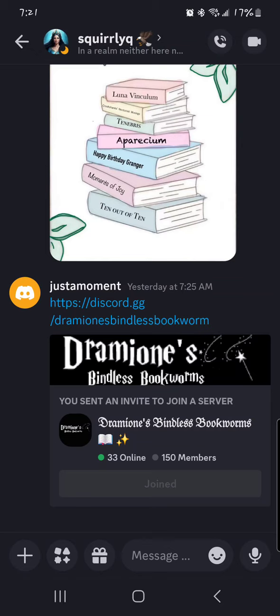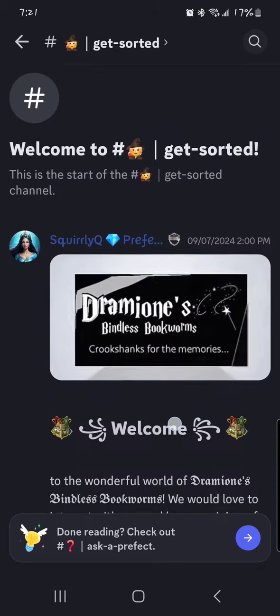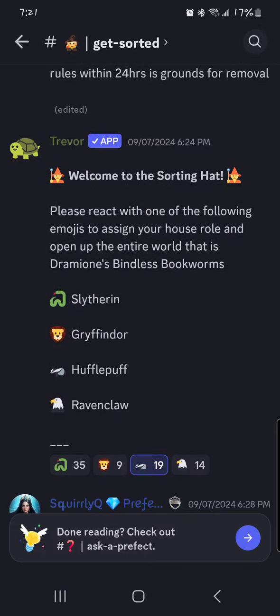To start off, everyone should have gotten a link that looks very much like this link at the bottom here. I've already clicked it, but it should be a big green button. We'll just go ahead and click it to join. The first room we're going to see is the Get Sorted room. You'll see our logo there at the top. There are two steps to actually entering the server entirely. Step one: pick a house.